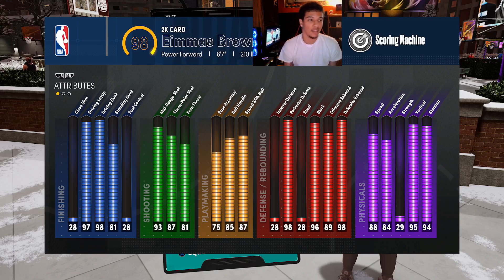As you can see, it gets a very high driving layup, a 98 driving dunk, 81 standing dunk, 93 mid-range, 87 three-point shot, 81 free throw, 75 pass accuracy, 85 ball handle, 87 speed with ball. The stats are just nice, bro. This build can do everything — 98 perimeter defense, 96 block, 89 offensive rebound, 98 defensive rebound. All the physicals are good.